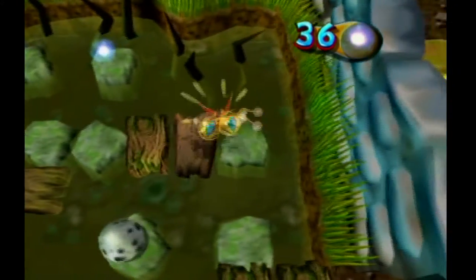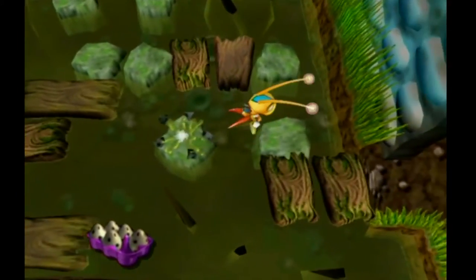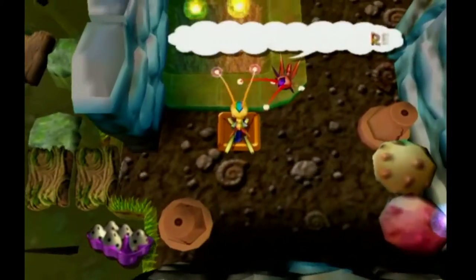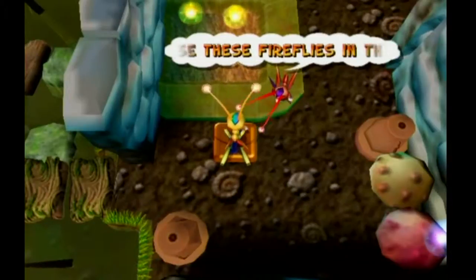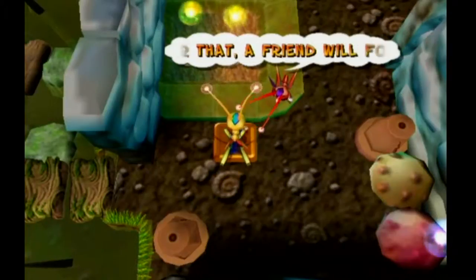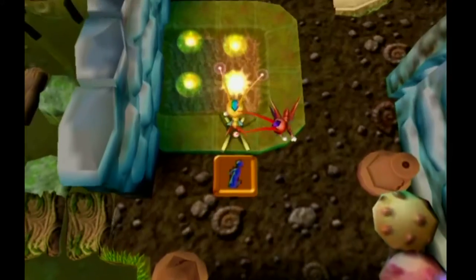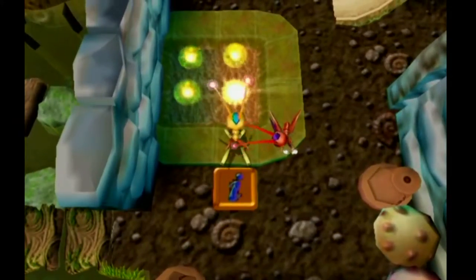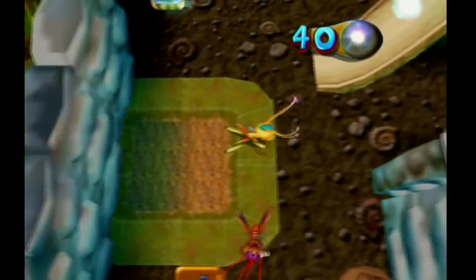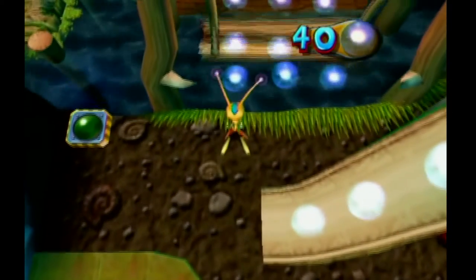We're gonna use the proper control scheme. Release these five flies in the correct order — after that, a friend will follow you to unlock a secret. Okay, what's the correct order? Moving on. The next egg is this way.